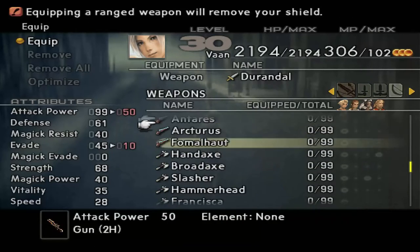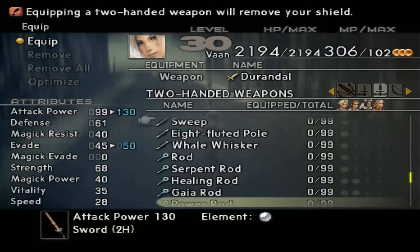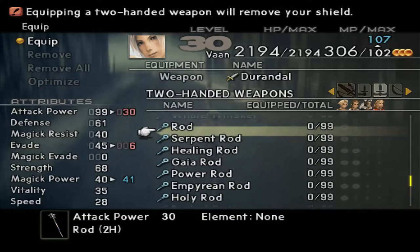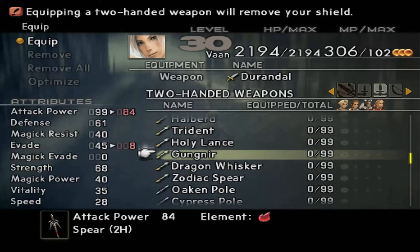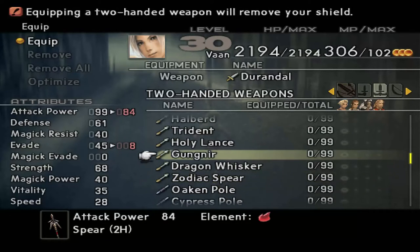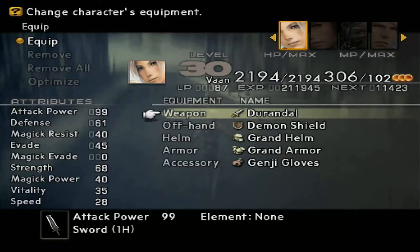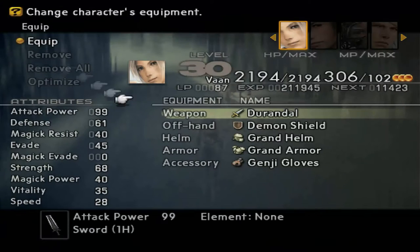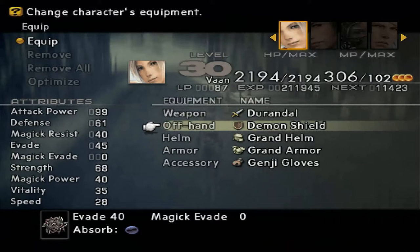The first time I played, I didn't actually get a chance to try out the Zodiac Spear — it's like the best weapon in the game. I didn't get a chance to try that my first playthrough, so I wanted to mess around with it. Personally, I don't like it. I prefer the Durandal and the Demon Shield. The Durandal has pretty high damage, and the Demon Shield actually absorbs dark, which you do meet some pretty nasty dark-wielding enemies later on in the game.